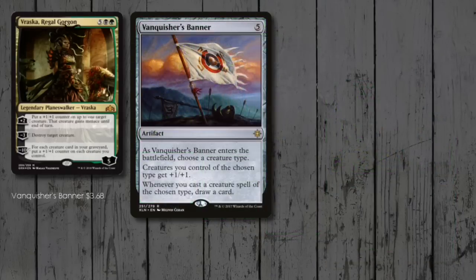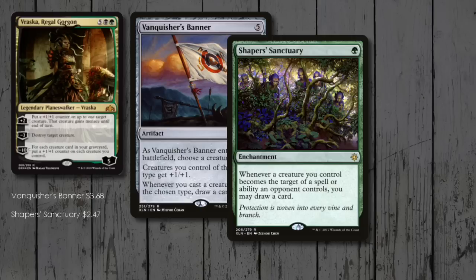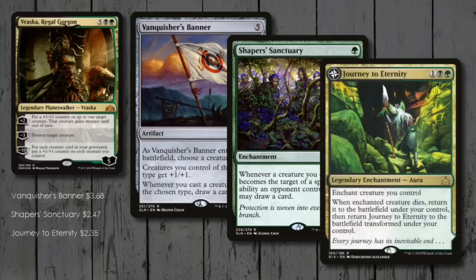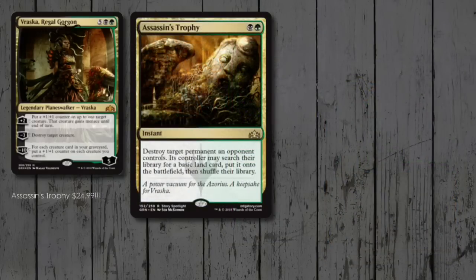With it being a tribal deck, I've included Vanquisher's Banner for another Anthem effect and more draw. Shapers' Sanctuary gives us even more draw, but could be subbed out for Crucible of Worlds as we are putting a fair few cards in our graveyard. Journey to Eternity gives a creature pseudo-regenerate, and comes back flipped into Atzal, Cave of Eternity, which really helps with graveyard recursion. Assassin's Trophy — the current standout card from Guilds of Ravnica — makes an appearance; it's just too powerful not to.